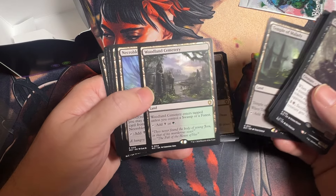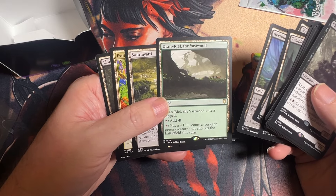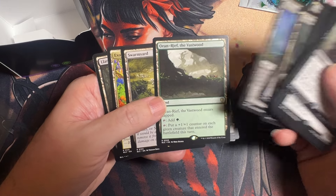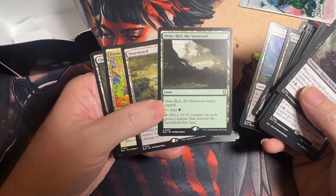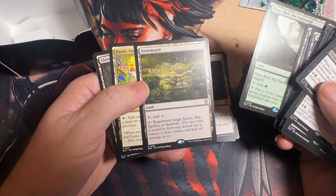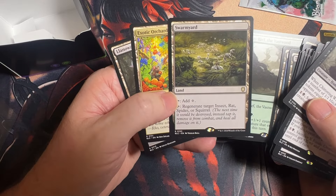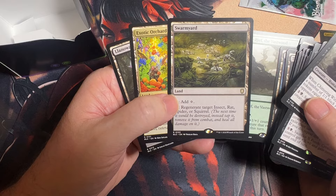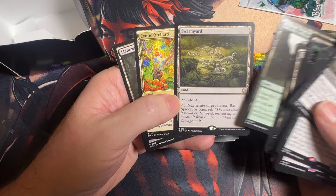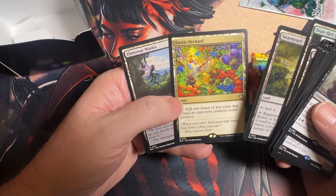It looks like we got some good lands. Put a +1/+1 counter on each green creature that entered the battlefield this turn — that's great, no matter what tokens you make. Then you just give everybody a plus one. Swarmyard! I'd finally bought one of these for my rat deck, waited and waited, finally bought it, then thought I should have bought two. Then I found out it was going to be in this deck — whoo, got past me on that one. Now I got one for each deck.